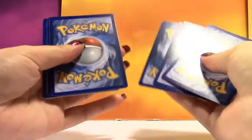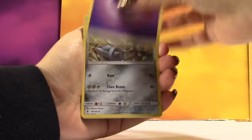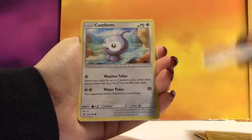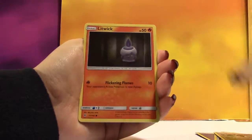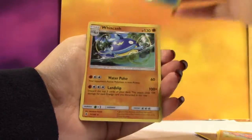This is the very first Guardians Rising Booster Pack. We have a Psychic Energy, a Matang, Komala, Energy Lotto, Castform, Tentacool, Clefairy, Lightning, Litwick, Gligar, a Reverse Field Blower, and a regular Rare Wish Cache.